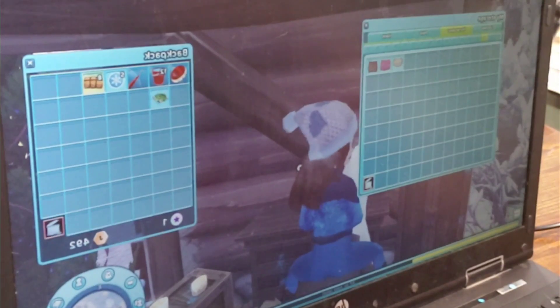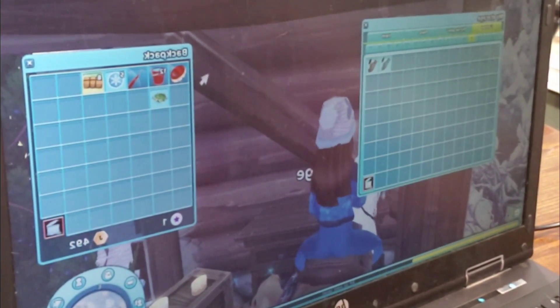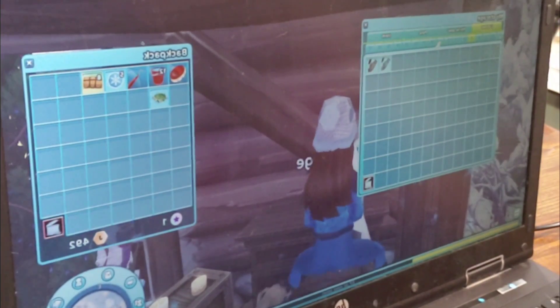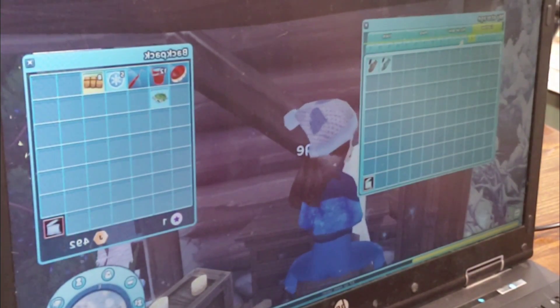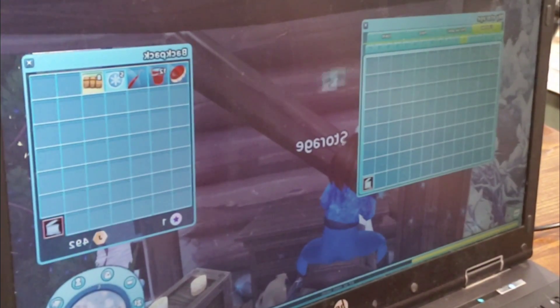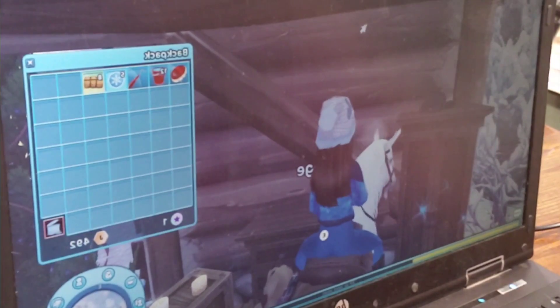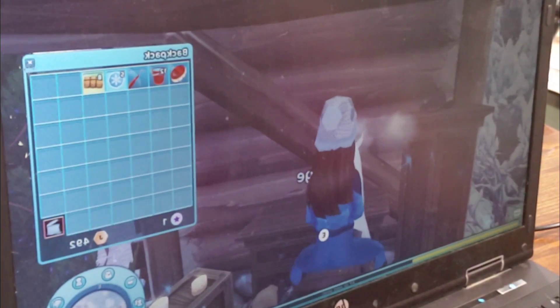Once you buy your first horse, you have to take very good care of it. If you don't, your horse will be very upset and she'll move. If you XP your level, it all matters — or at least some things it does.